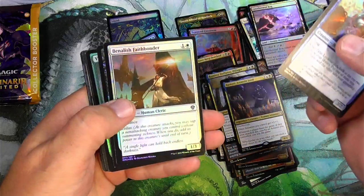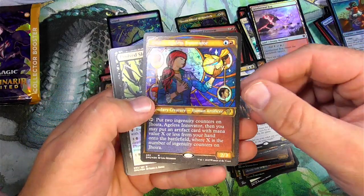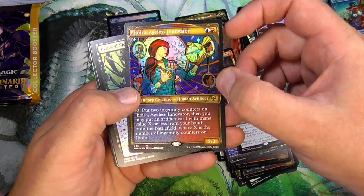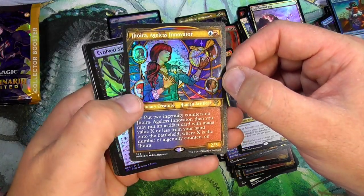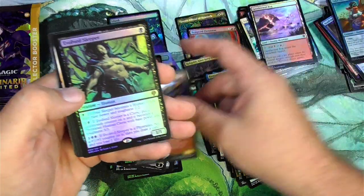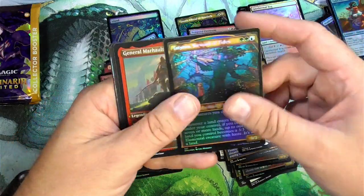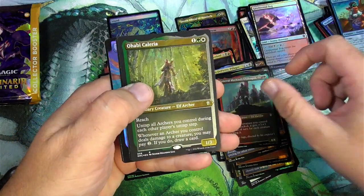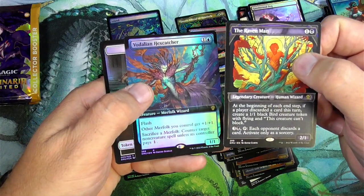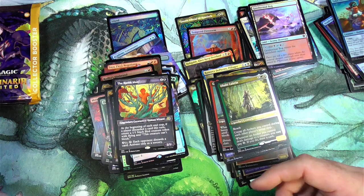Look out — Faith Bonder. No Legends yet. We got Joyra, Ageless Innovator. The etching on the border — that's the way you do these, you leave the stained glass nice and clear. Ball Sleeper Knight, the Coalition — these are the commander versions. Hell's Dragon, Calaria, the Raven Man — whoever that is — and the Bedalian Hex Catcher. Raven Man looks pretty cool in stained glass.